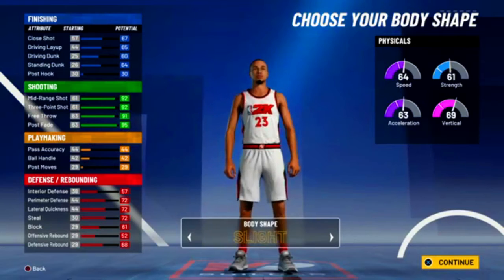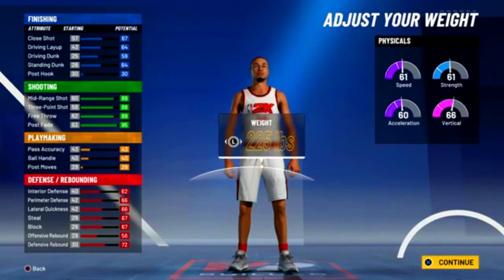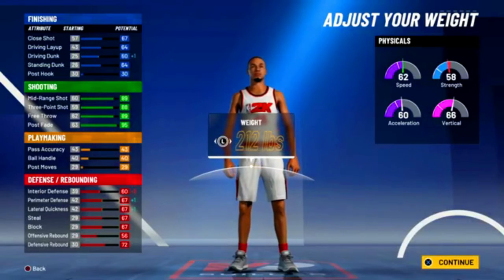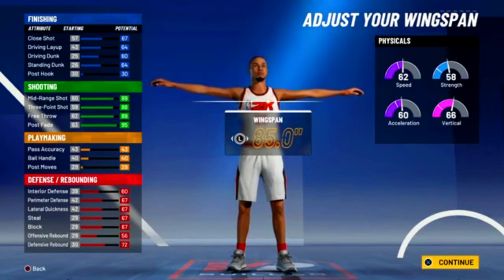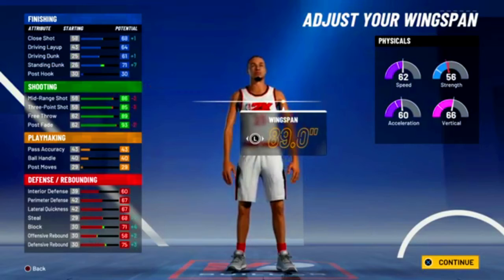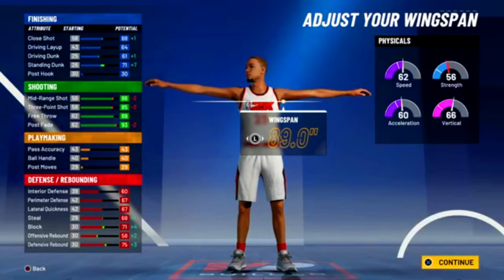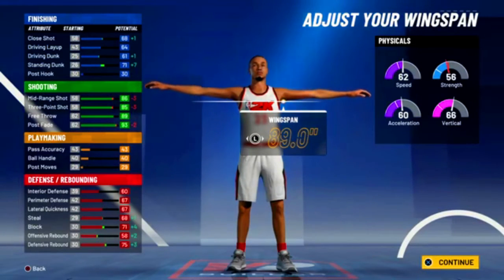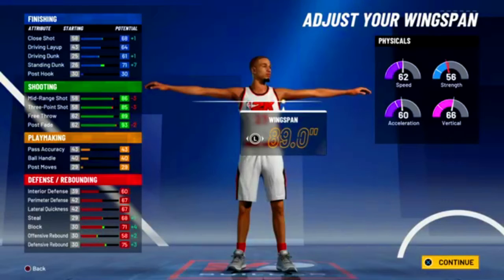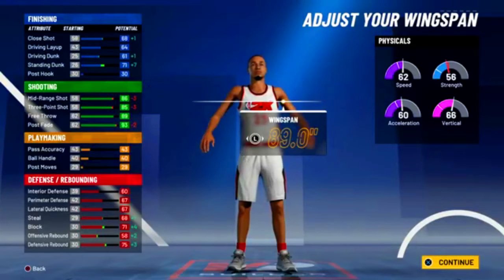Body shape is up to you. For height go 6'8", for weight go 212. For wingspan go 89 — the three-point rating is gonna go down but 85 three is more than enough. Also, if you reach 97 or 99 you're gonna go a little bit higher. There was a 2K live video that showed the statistical difference from an 85 three to a 90 three and it's not that much of a difference, so you should be able to shoot at 85.